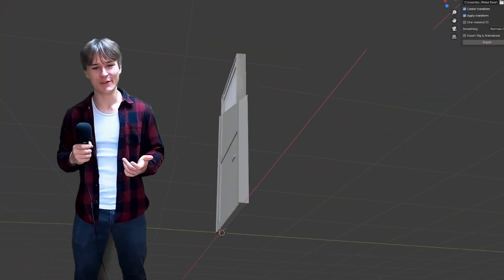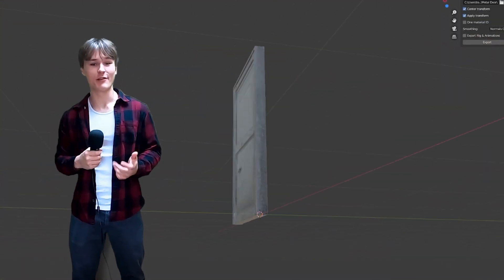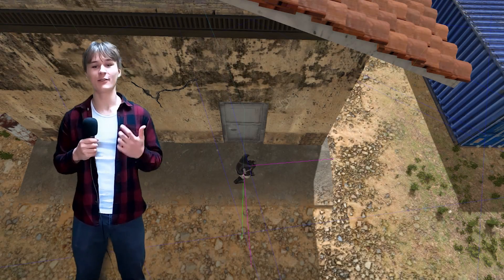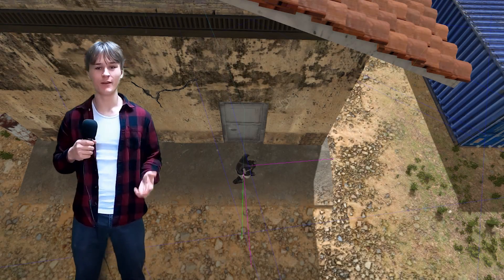Speaking of doors, I modeled and added doors to the small building in the middle of the map. Anyways, the AI can now go up to the door, wait for it to open, and then walk through it.